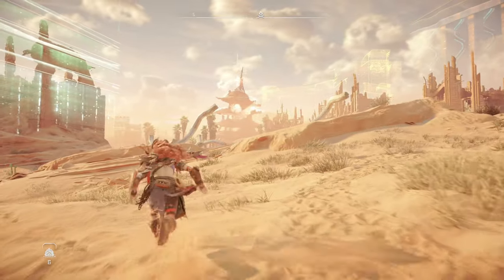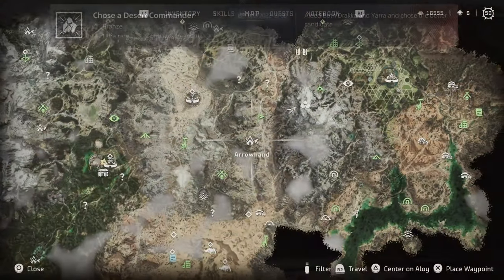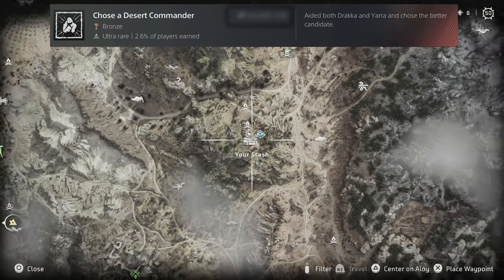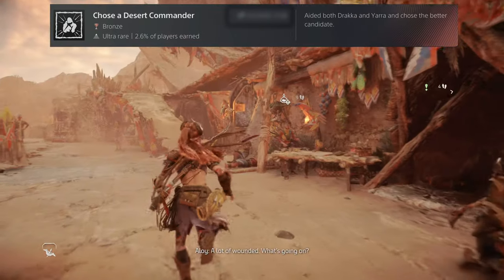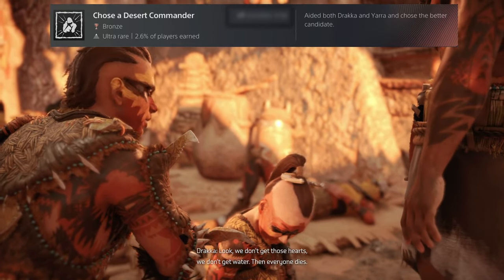Starting from the top of the list, past the story trophies — I'm not spoiling those — we have Chose a Desert Commander. This one isn't highlighted on the map at any point, so you have to do a bit of exploring. You need to head to the Arrowhand settlement and talk to both Dracca and Yara, then complete their questline. Once this is done, the trophy will pop.